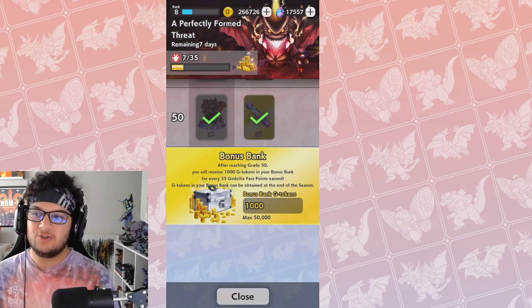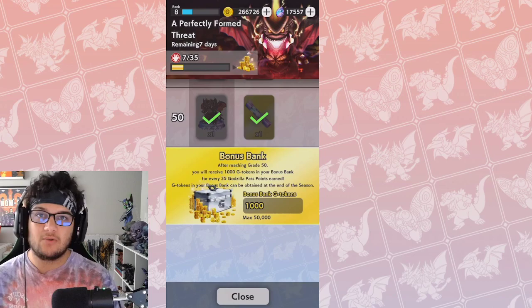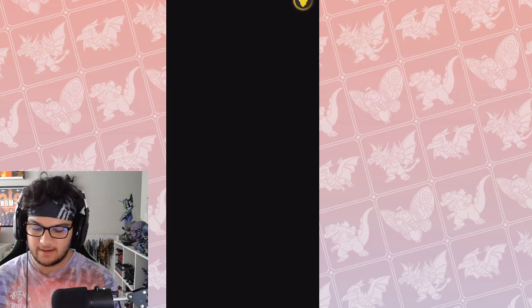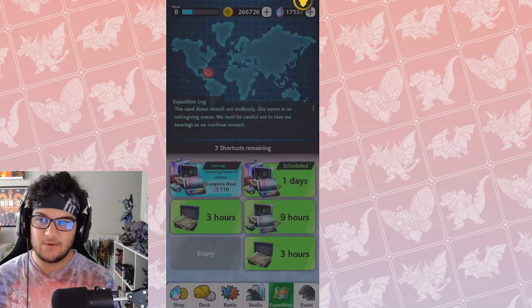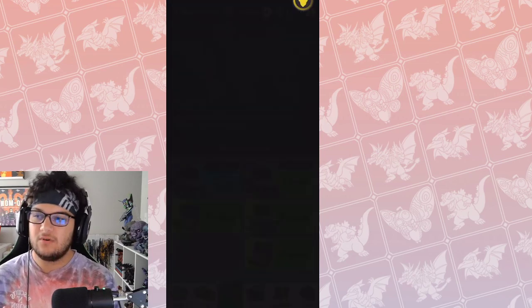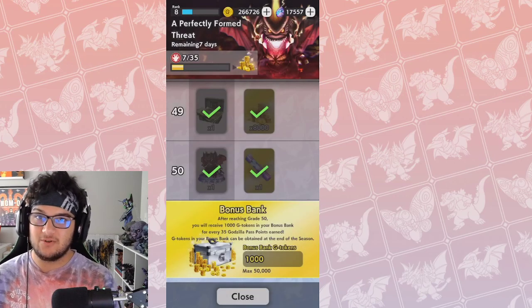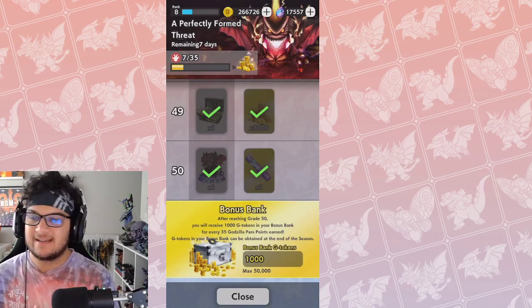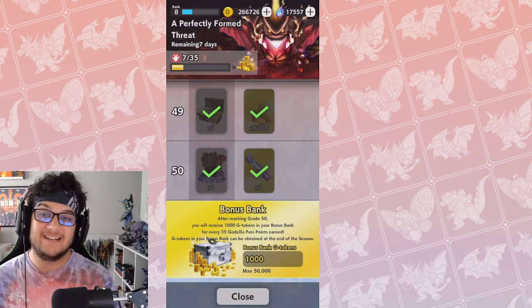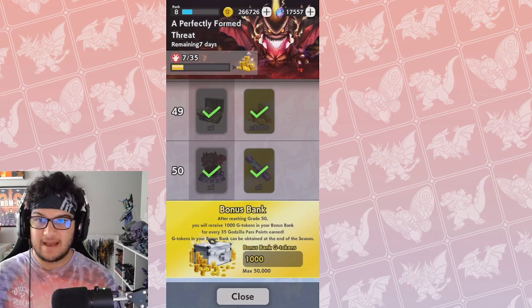You're going to need to earn around 250 points per day. On average, you gain 3 battle pass points per win and 1 per loss. But if your expeditions are full — all 6 of them — you can't earn any more expedition rewards, so you'll gain bonus Godzilla Pass points instead. With all expeditions filled out, you can average 3 points per battle. If you're going to fill out the bonus bank, you should have maxed out maps. It's going to take you around 83 or 84 battles per day from when the bonus bank goes live to season's end to max this out.